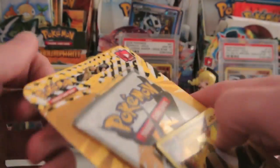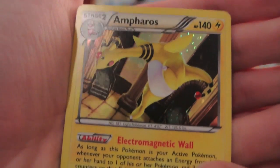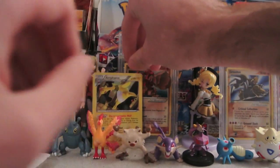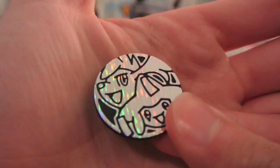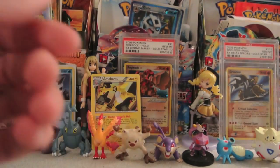I'll start with the Ampharos one — show you guys what it's all about. Put the pack aside for now. Try not to damage the card. Here we go. Ampharos holo with the ability Electromagnetic Wall and Electro Bullet. I'll put that in the background. Here is the coin — I'll only show it once because the other one is the same thing. Very nice, very vibrant.